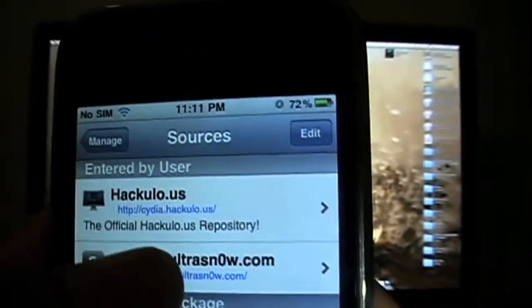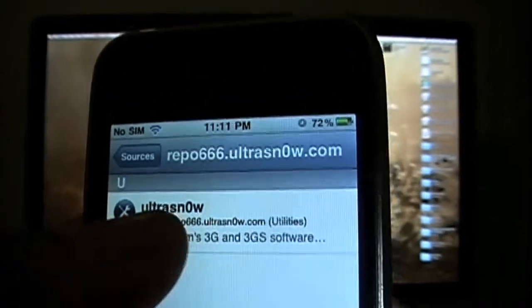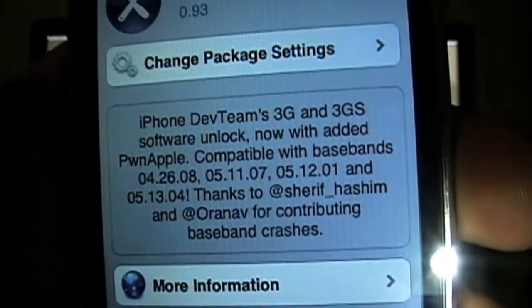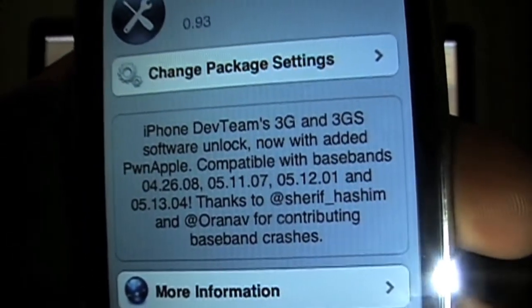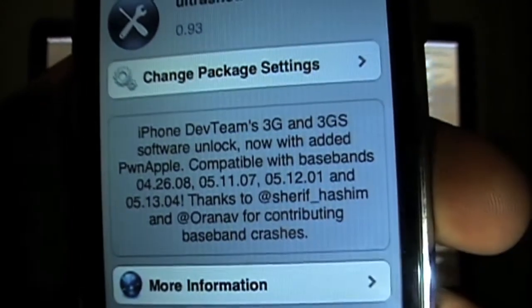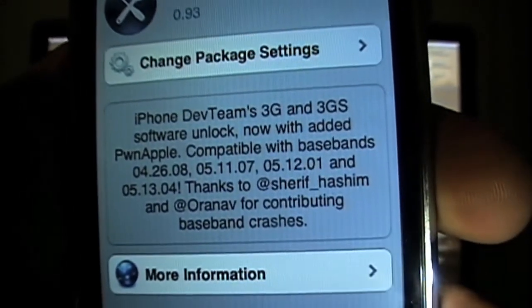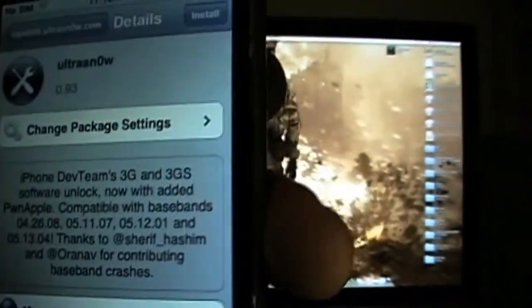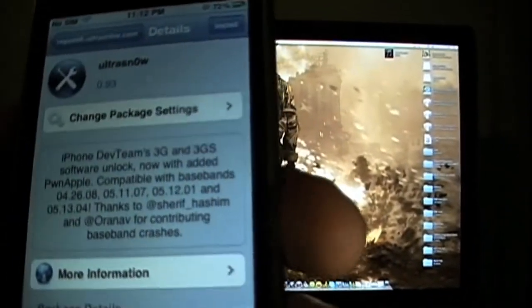Click on that and load it up. You'll see UltraSn0w — click on that. It will come up and read: iPhone Dev Team, 3G and 3GS software unlock. It's also added pwnage — compatible with baseband, and thanks to all the guys who created it. Now remember, you have to turn 3G off.